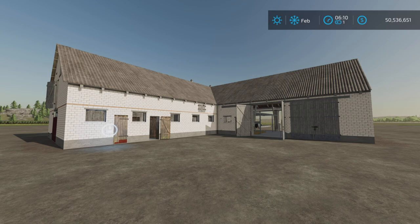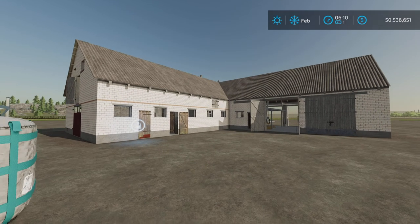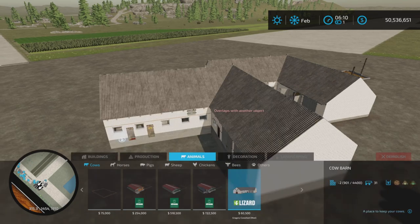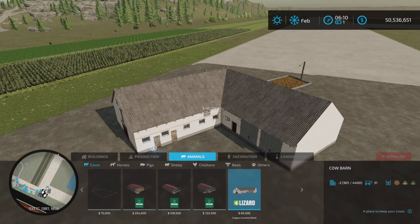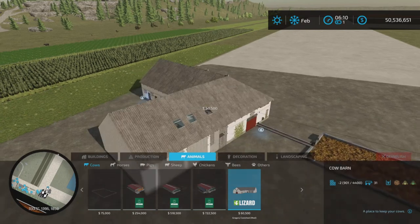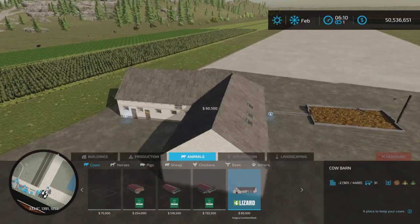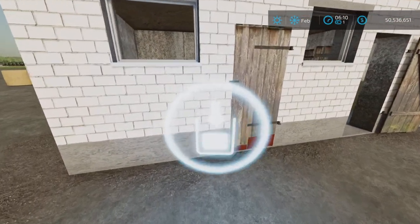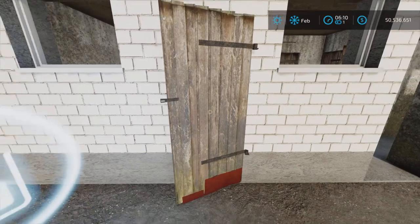This is for all platforms — PC, Mac, and console. I'm on PS5 here on Rock Crawl. It's 37.28 megabytes to download, 38 slots on console, so beware of that. We're going to find it under Animals and Cows. It is $60,500 dollars and will only hold 31 cows. It does have its own manure collection system, so we're going to look at all that.